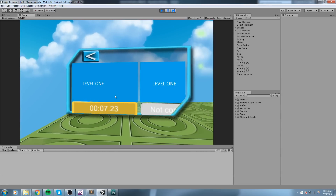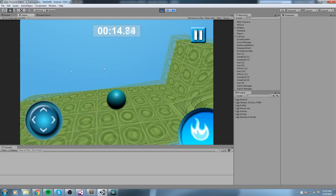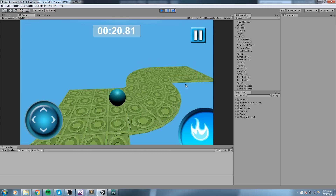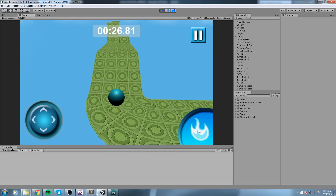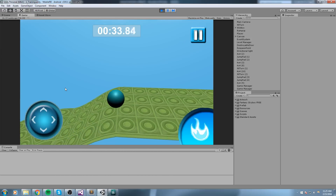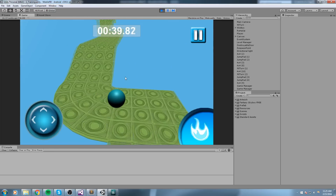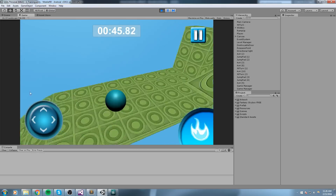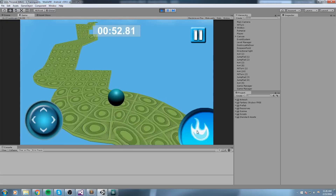The first level in any game should be some kind of introduction. Looking at our game, what mechanics do we have? We pretty much only have movement, sliding the camera around, and a boost. So in the first level we make sure the player knows how to move. In the second level you learn how to rotate the camera, maybe with an obstacle, and in the third level we could teach the boost button.